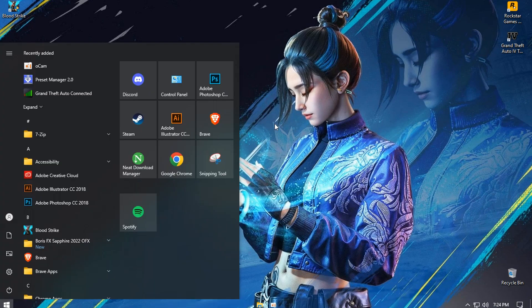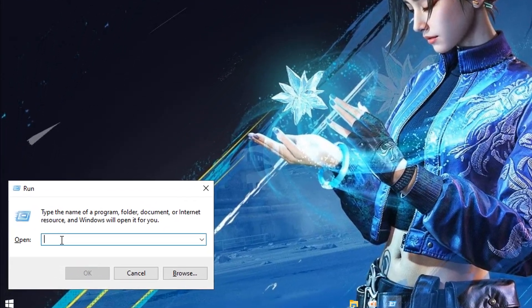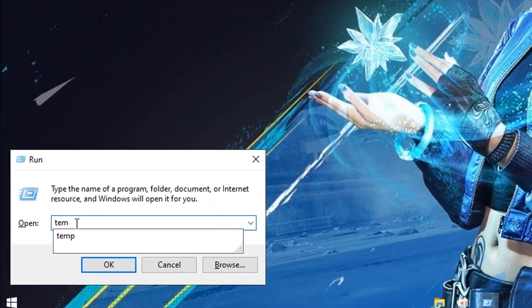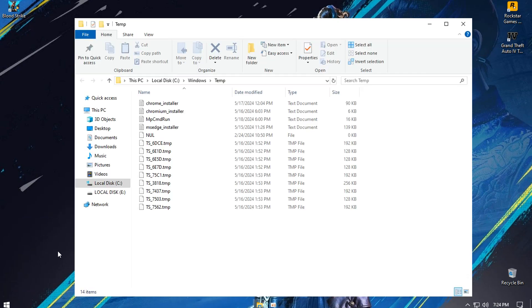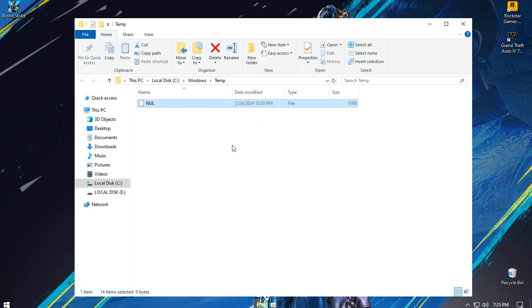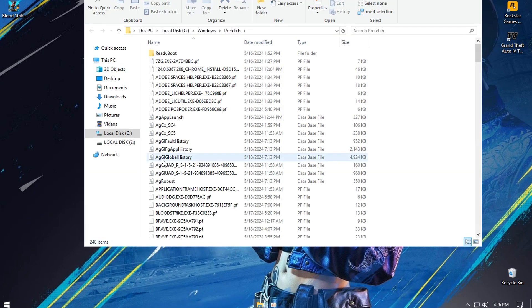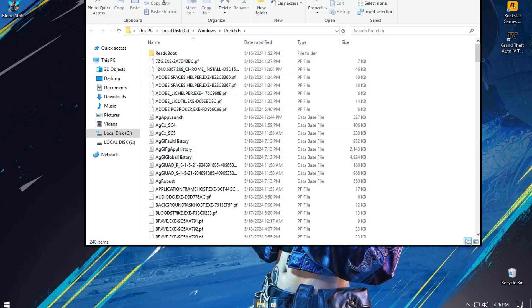Go to the Windows search box and type the word 'run'. In the Run field, type 'temp'. Here you will probably find a lot of files that are considered leftovers of Windows and are not important. Delete all these files in temp, and this time write the word 'prefetch' and delete all files there as well.